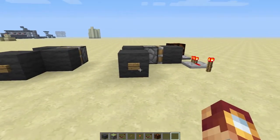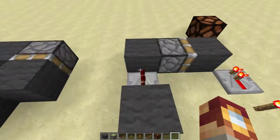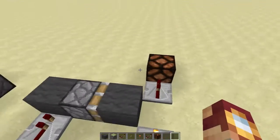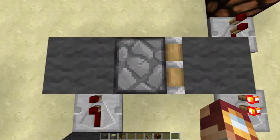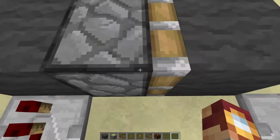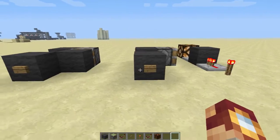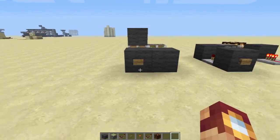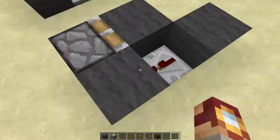Say this is the redstone that we want to use — this is where the T flip-flop would come in handy instead of a lever. You press it and it works. This is probably the most compact design. I think the only direction you can really use it is sideways, because if you go up or down the redstone would cause it to stay on. So that's really the only way it works.